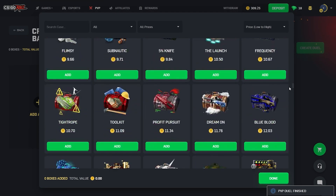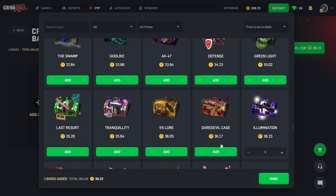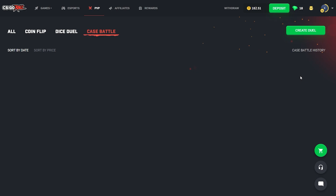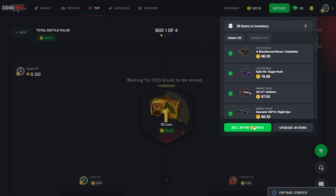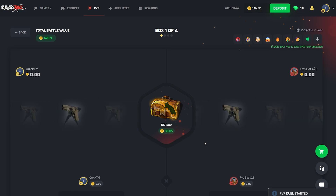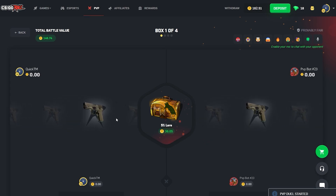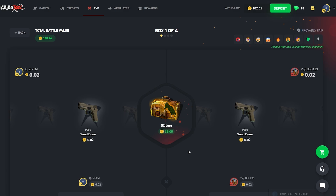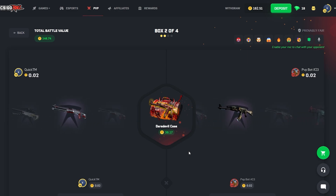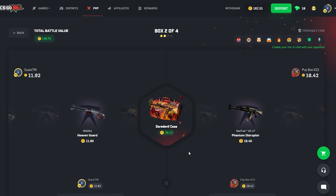Gonna put in the Daredevil, the Illumination, the 5% Lore, and go for the Wicked case. As things stand we are down a little bit unfortunately. Missing on the 5% Lore — I've hit on this before, it can pay out if you get lucky enough but not today. Let's see if the Daredevil wants to bless us — not really. We're having a rough time today.